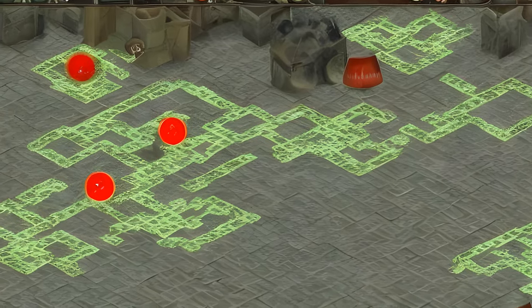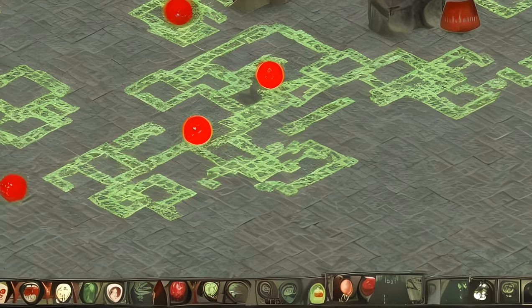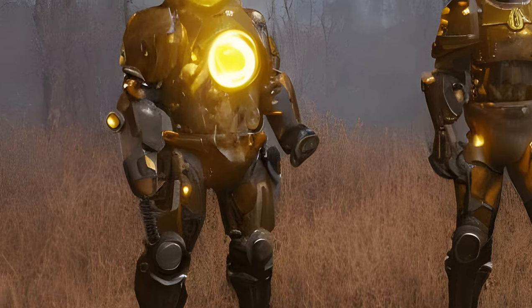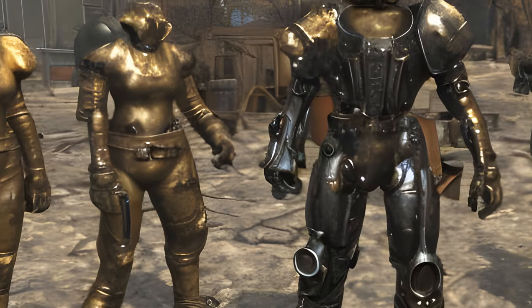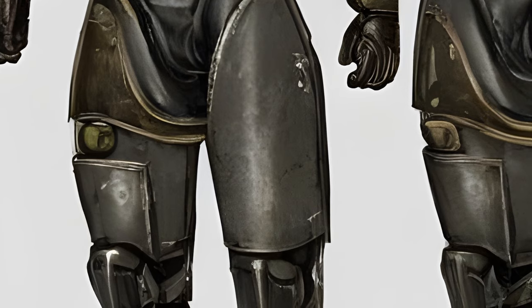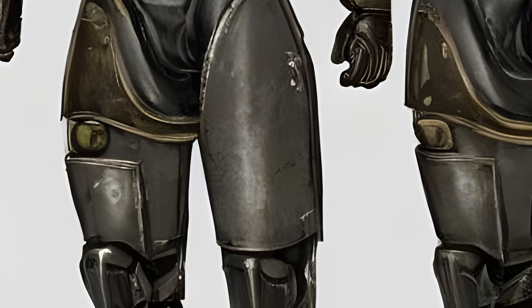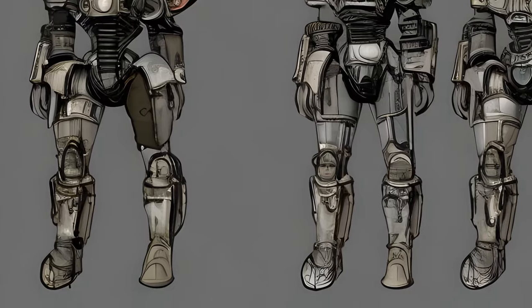Arms mods: Rusty Knuckles — unarmed attacks cause bleeding damage, requires Blacksmith 2. Hydraulic Bracers increase unarmed damage, requires Blacksmith 3. Optimized Bracers reduce action point cost for power attacks, requires Blacksmith 1. Tesla Bracers add energy damage to unarmed attacks, requires Blacksmith 3 and Science 1.